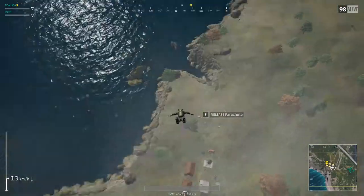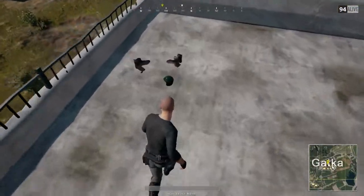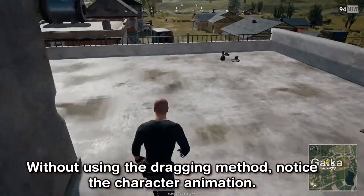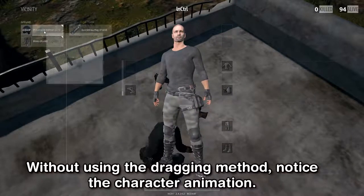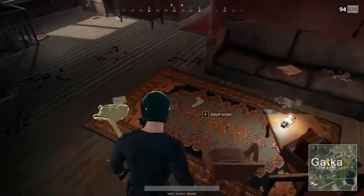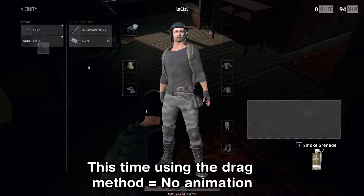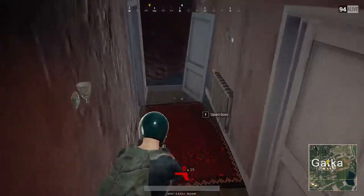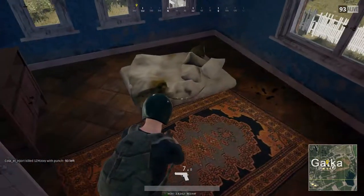Tip number three: collecting loot. The most efficient way to collect loot in your immediate surroundings is by opening your inventory and simply dragging the items inside it. This will save time since every time you pick something from the ground your character will do an animation, while using the drag system there will be no animation, so you can loot houses much quicker and achieve a faster clearance of the area.